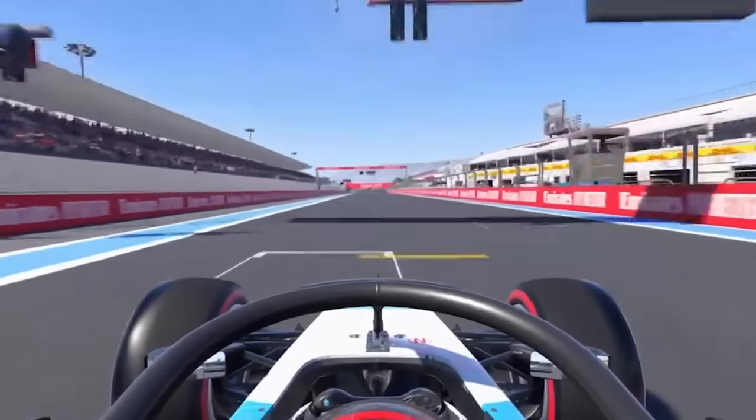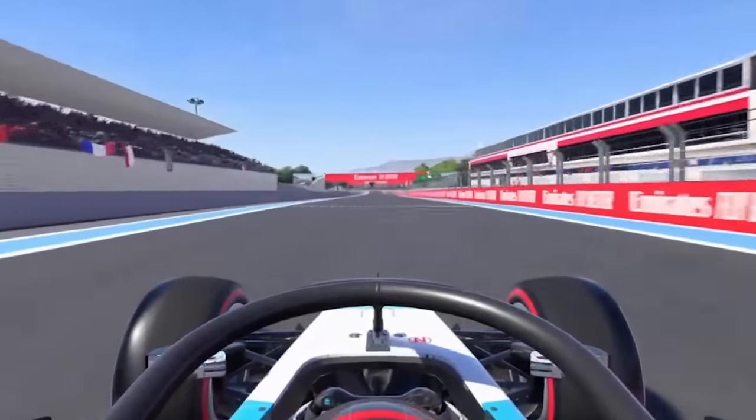Easy on the power, DRS open, long straight down towards the start finish, over the line — and that's a lap of Paul Ricard.